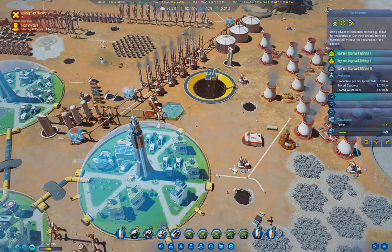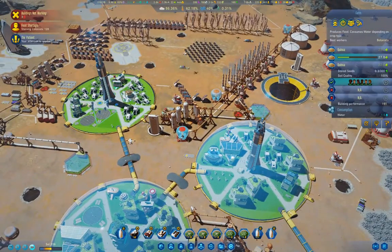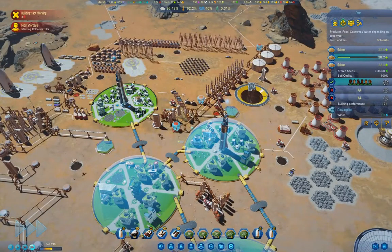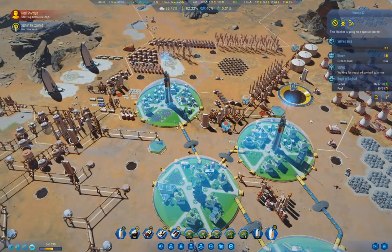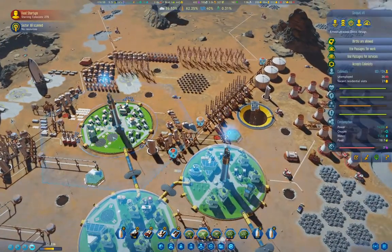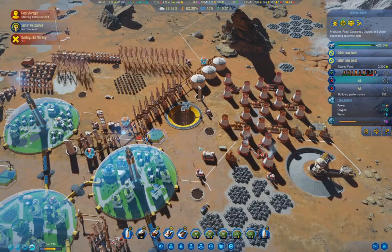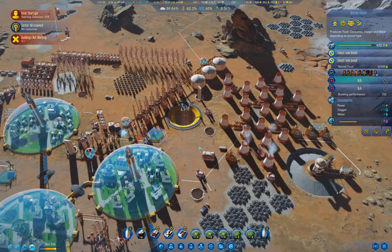Food shortage — the starving count is going down and up again. The patient again. So you end up with colonists with the Enthusiast perk. What does this need? Seeds. This is the point in the game where you don't worry if you lose a couple hundred colonists.